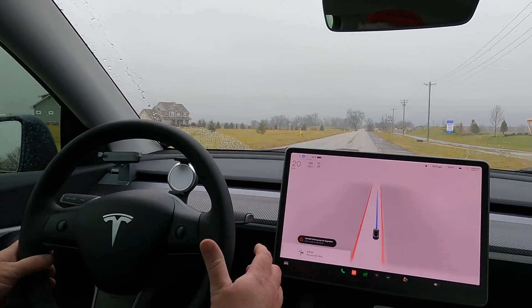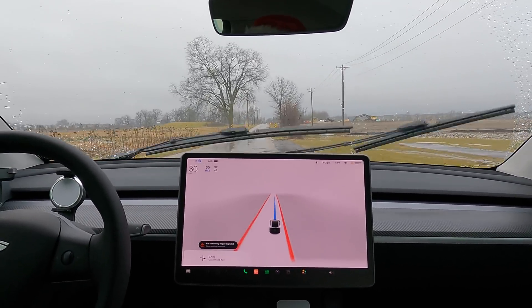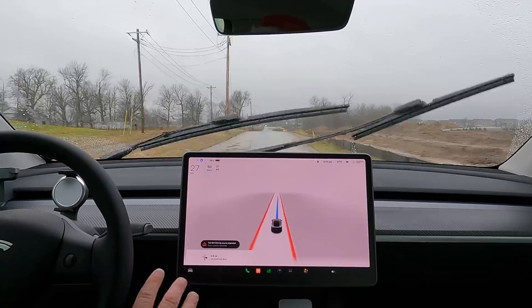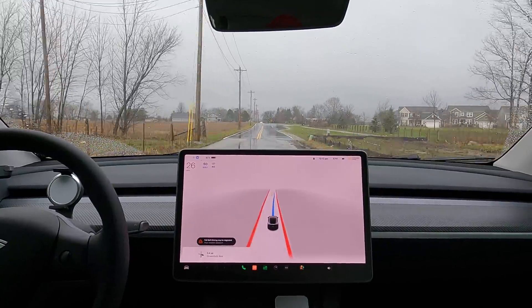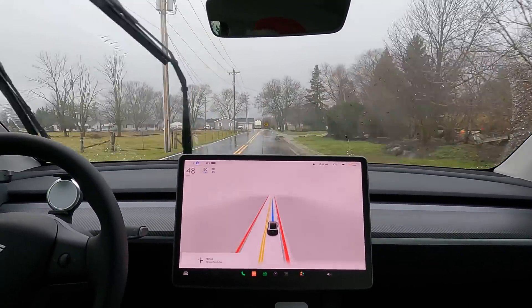Here we have the same road as before. The car still will not go fast enough on this road. It seems to have issues with these unmarked roads, and here we're going to a complete stop. It's still having issues when the road is not marked — both with speed and figuring out that there are two lanes here. Now that we're back on the lanes, it looks like there's no issues at all.